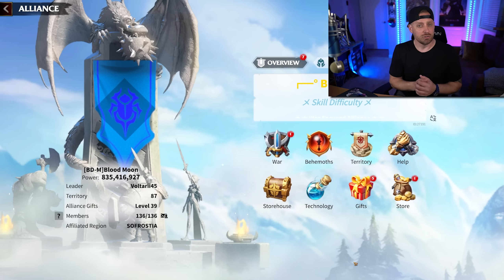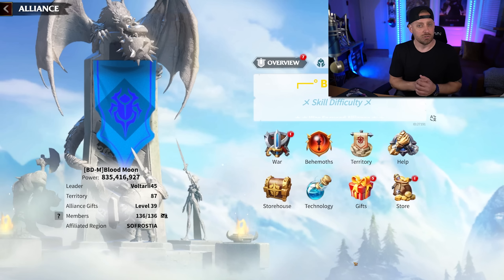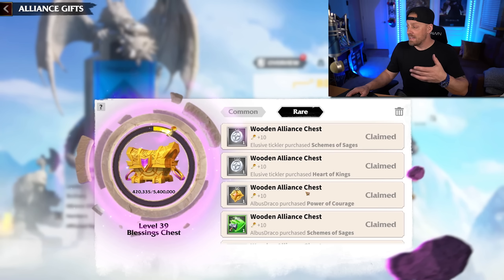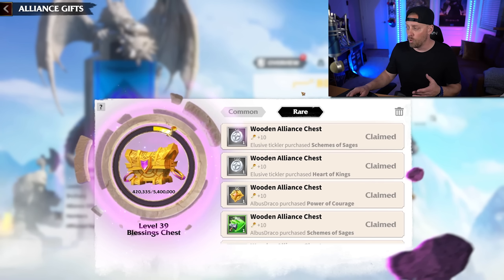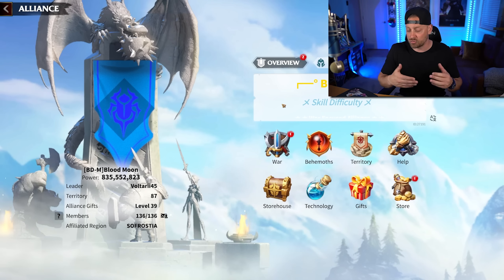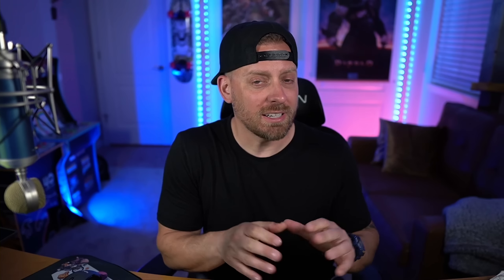You're going to want to make sure that you join an alliance. This is a war game and you can be attacked, potentially losing a lot of resources and progression. Try to find an alliance that can protect you and makes you feel like part of a family, because going solo is going to be rough. Better alliances have money being spent — I get approximately 200 rewards per day as people buy in-game items. A completely free-to-play alliance will net you fewer rewards.